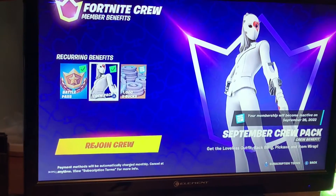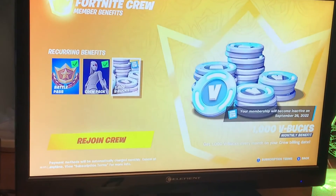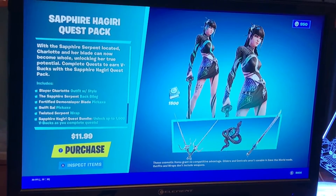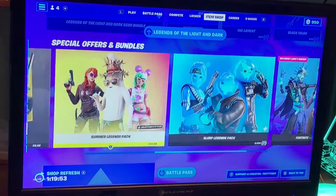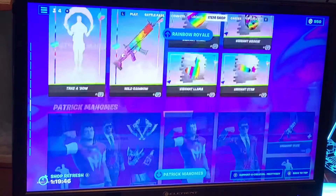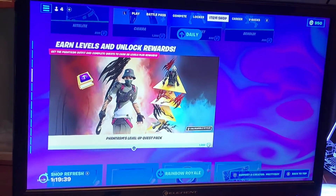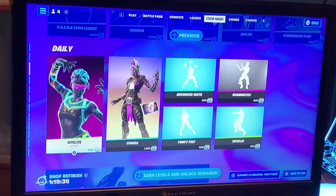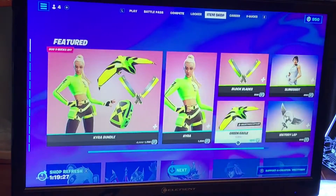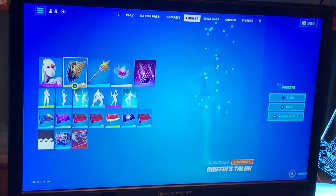The Crew Pack includes the battle pass, back bling, pickaxe, and item wrap. Let's check out the item shop real quick. We have the Sapphire Higari Quest Pack, Legends of White and Dark, Rainbow Royale, a Level Up Quest Pack, Nightlight, Kyra — actually a pretty decent skin — and Slingshot, which is a pretty sweaty skin.